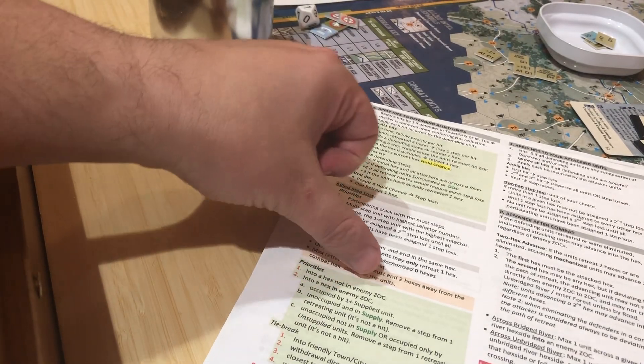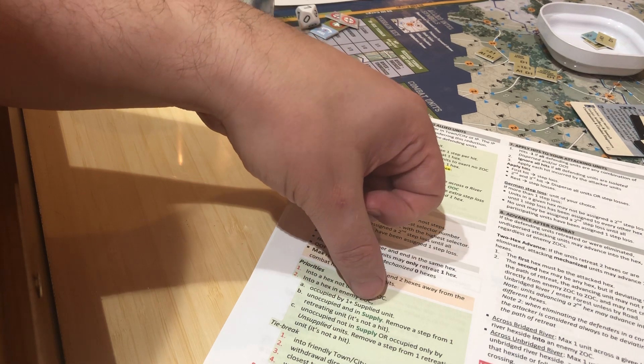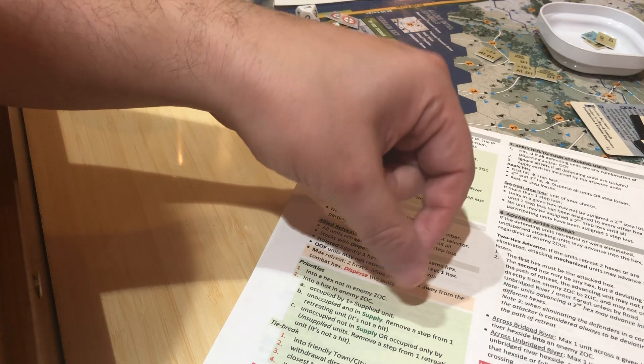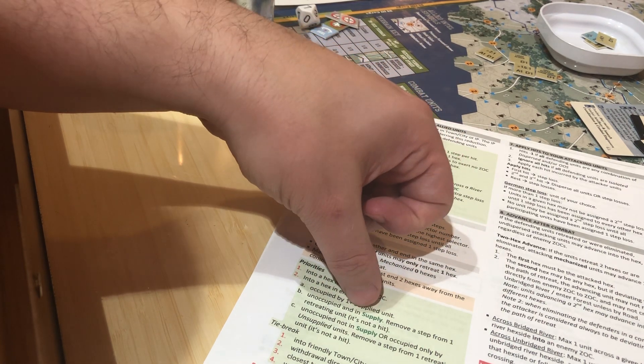So here's the priority: into a hex not in enemy zone of control. Into a hex in enemy zone of control occupied by one supplied unit. That is our situation - they're going into a hex that's within enemy zone of control that has a supplied unit.